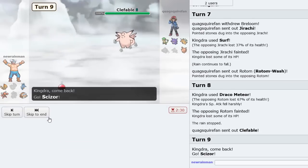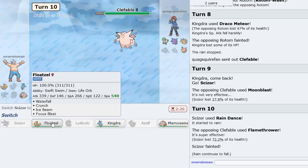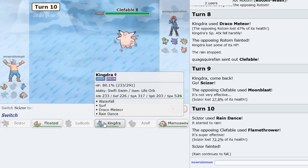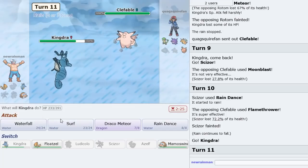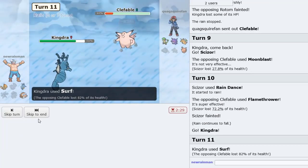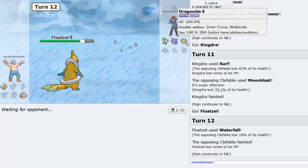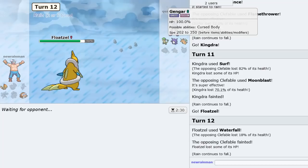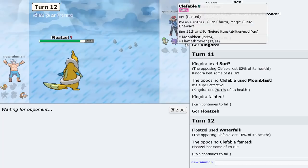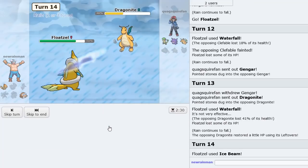We need to get Rain Dance up again, so I go Scizor. He Moonblasts — this is offensive, but I Rain Dance anyway. He knocks me out, but now we get to go Kingdra. We Surf for a lot of damage. He goes Floatzel next, just Waterfall. Get rid of that Pokemon. He has Extreme Speed on Dragonite potentially. We get rid of Gengar first — that's amazing. Let's just Waterfall Dragonite, then Ice Beam here. Get rid of this Pokemon.